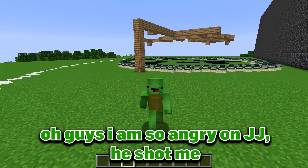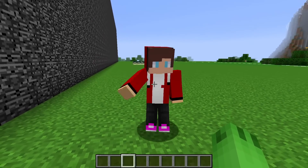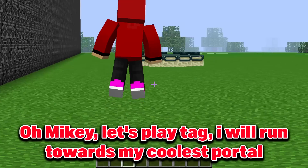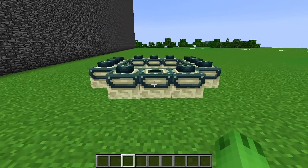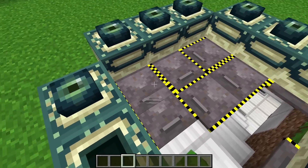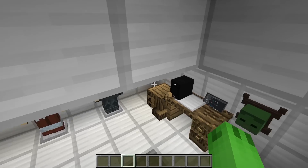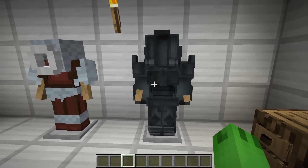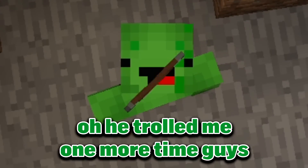Oh guys I am so angry at JJ. He shot me. Hey JJ, could you please explain yourself? Oh Mikey, let's play tag. I will run towards my coolest portal. Wait, how did he disappear? Hey JJ, where are you? Oh, that's not a portal, that's the secret bunker. He must be somewhere inside. Hey JJ, where are you hiding? Show yourself please. Wow, he has a really cool bunker there. Oh he trolled me one more time guys.